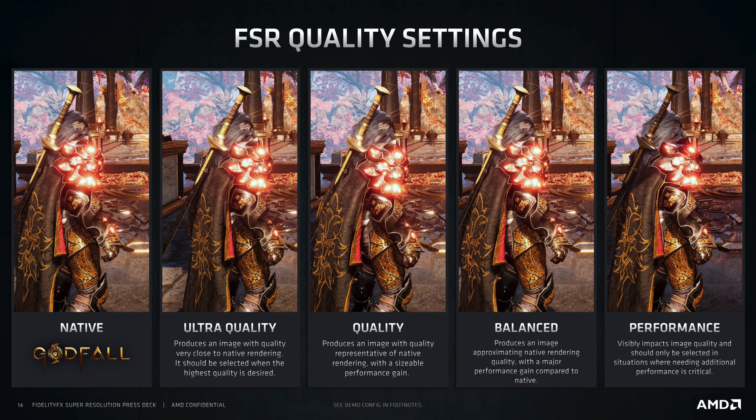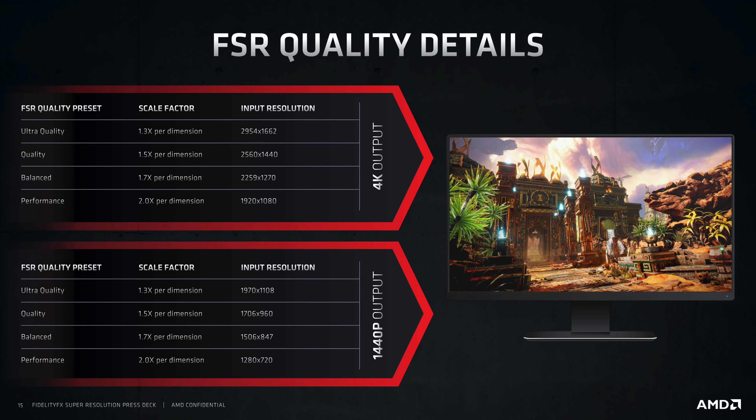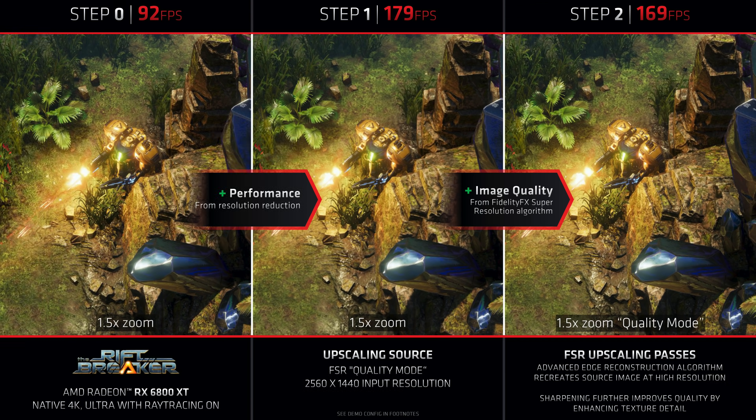Diving straight into how FSR actually works: in game you will be presented with a list of 4 different FSR options — ultra quality mode, quality, balance, and performance. Each of these modes renders the game at a different internal resolution. Ultra quality mode uses a 77% render scale, quality mode uses a 67% render scale, and so on. FSR takes that image at the lower render resolution, applies both its upscaling algorithm and a sharpening pass, and then re-outputs at the target resolution.